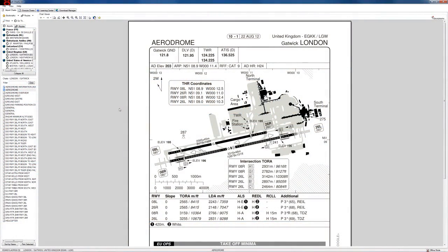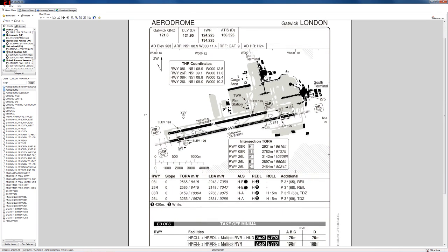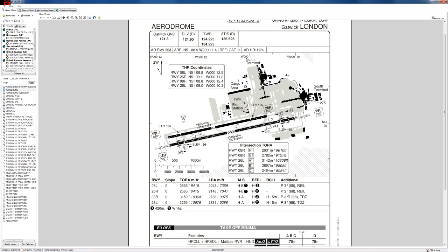Welcome back to part two of the absolute beginners guide to the Airbus. As you'll recall from the last video, we're not using any add-ons except for easy dock and some add-on scenery for Gatwick. This is the Aerosoft Airbus X, and we're doing the single most basic flight including route planning from London Gatwick to Paris Charles de Gaulle.